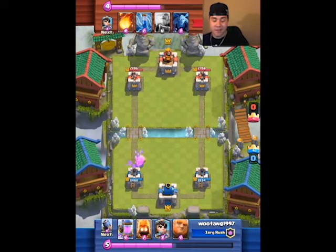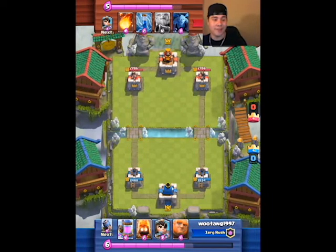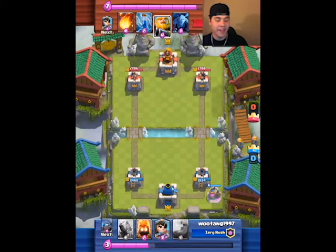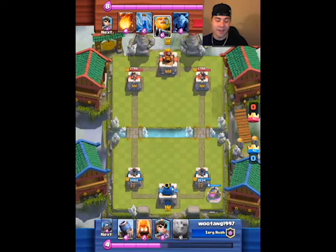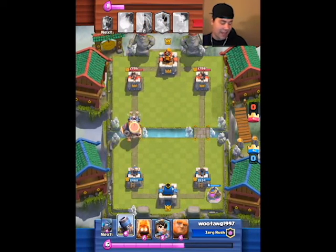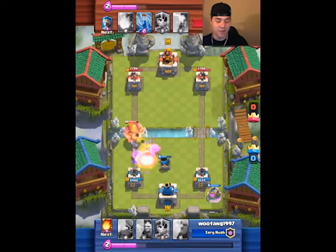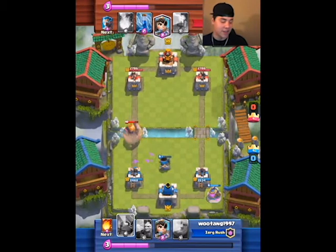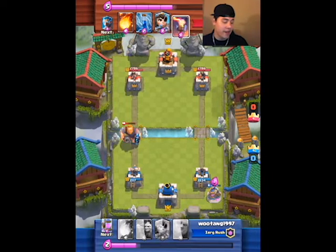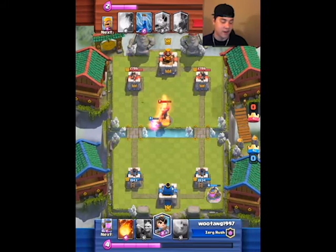I'm getting my elixir pump ready so I can gain more elixir throughout the battle, and I'm waiting until I hit a high enough elixir to defend whatever he throws next. I throw out my elixir pump. He's getting ready for a quick push with the royal giant on the left side. I throw out my mortar and get my fire spirits ready for his minions. I take out his minions and get my mini pekka up as soon as I can. My mini pekka destroys his royal giant and goes for the inferno.